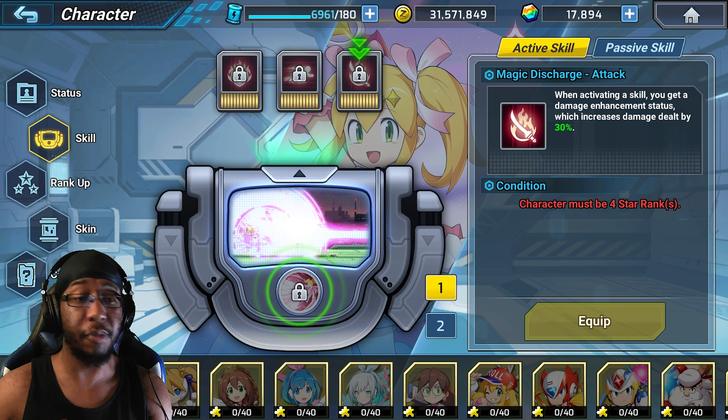The cooldown on these skills is pretty short — around 5 to 6 seconds — so that's nice. If Halloween Roll has any cooldown reduction inherently, that will be great. Moving to passive skills: Changing into Magical Gal locks onto a target hit with a Magical Orb. When that target is hit again with a Magical Orb, they take an additional 13.5% damage, stackable up to 5 stacks. Magical Orb also increases Magical Cannon's damage by 5%, so that's 5% more on top of the base 150%.